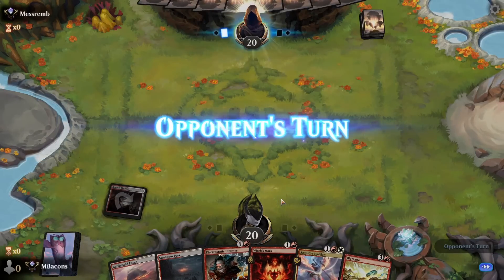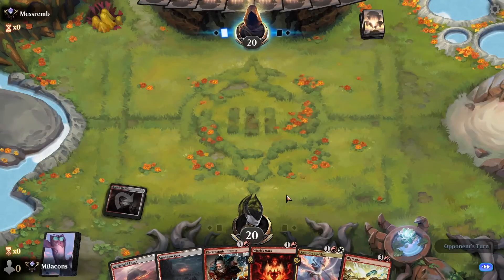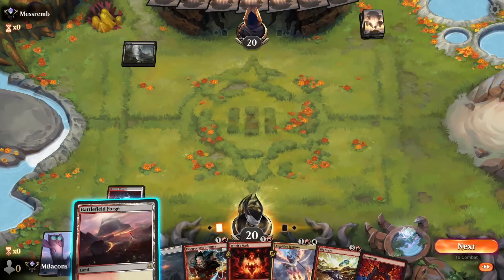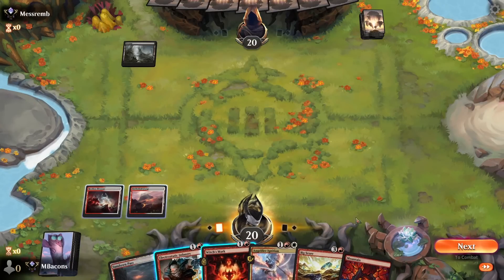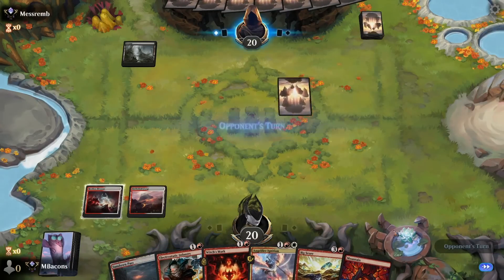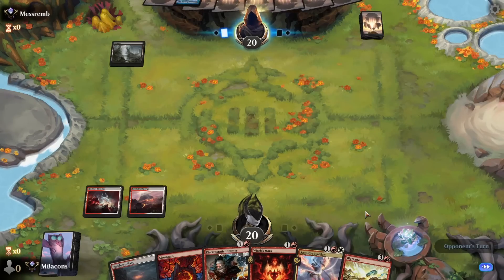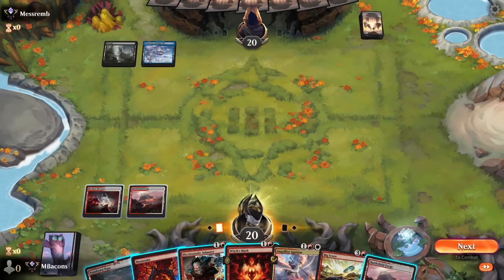I think we'll start with the Bivouac — that always comes into play tapped. It's always a balance with these. Usually I play the blue drake that draws cards, and similar to the Rot Priest, you need to have some extra mana available to make sure you protect it, because that's pretty much your whole game plan right there.